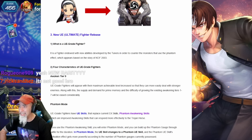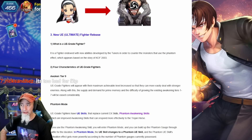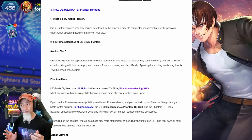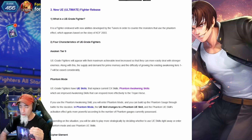A UE grade fighter is a fighter endowed with new abilities developed by the tuners in order to counter the monsters that use the phantom effect, which appears based on the story of KOF 2003. Four characteristics of UE great fighters: you'll now have awakened tier nine instead of tier seven. I definitely feel some kind of way about that, but we'll have to see — are they going to increase the amount of memories we need?